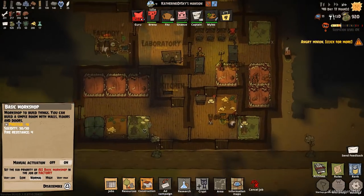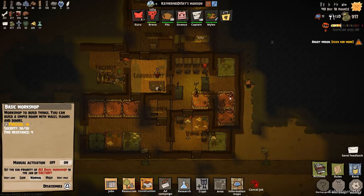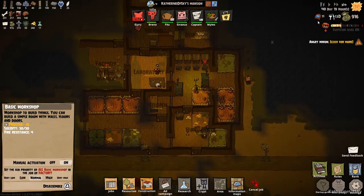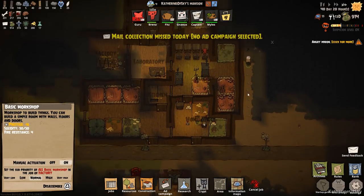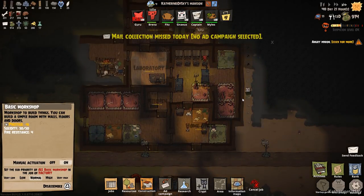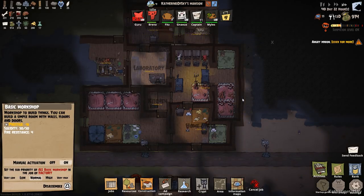This seems like a pretty good place to stop. We're really getting on a roll here, getting everything organized, starting to have a well-oiled machine. We have food for 13 days, so we are very comfortable right now. Anyway, thank you so very much for joining me — take care of yourselves and each other, and I'll see you next time.